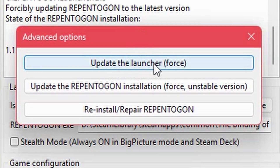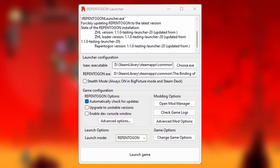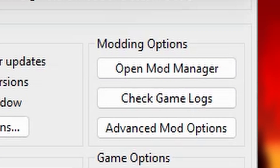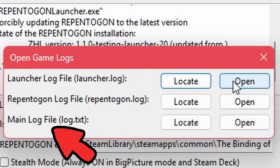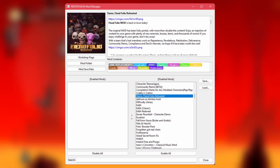In the Advanced Options window, you can reinstall and repair Repentagon if something didn't install correctly. You can also forcefully check for updates for the launcher, although this isn't usually necessary as the launcher automatically checks for updates when run. Under Modding Options, there are two buttons to note. First is Check Game Logs, which allows you to open and locate the files that the game keeps a log of — this is very useful for sharing bug reports with mod developers, who often need the log file to fix glitches and crashes. There's also a simple mod manager here, which lets you easily manage your mods without having to open the game.